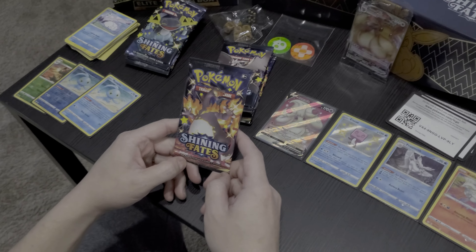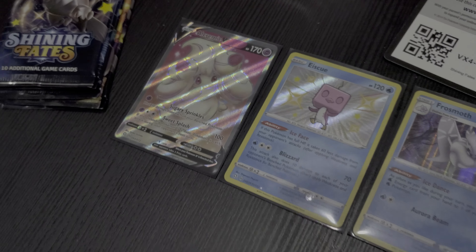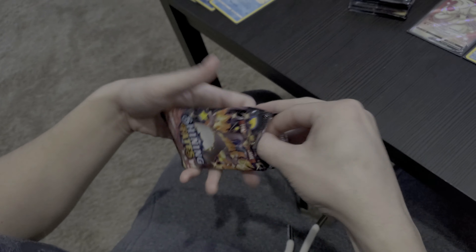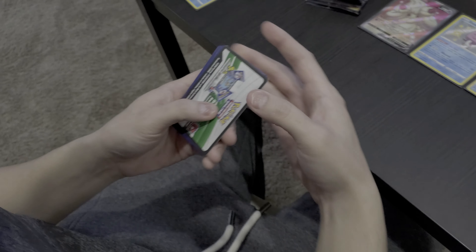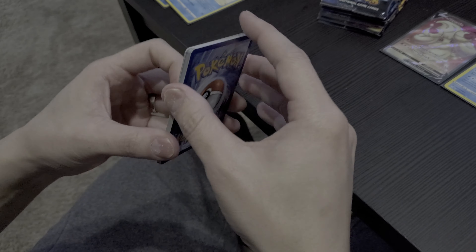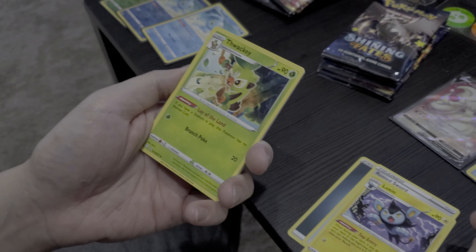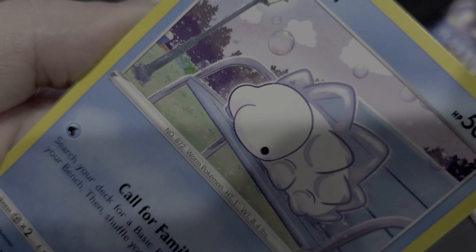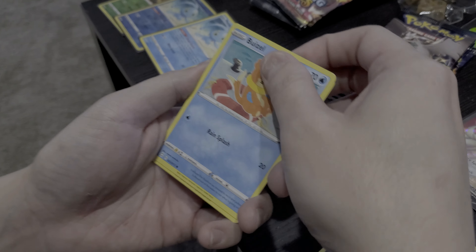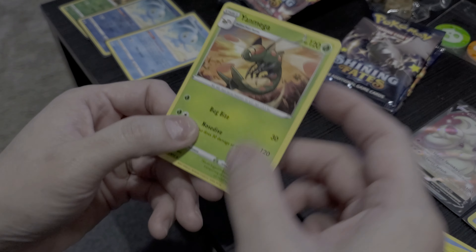Second Charizard pack — we've gotten four amazing cards so far. The Rishiram was a beautiful haul in the last pack, so let's see if we can continue this magic. Make sure you guys subscribe, like, and hit that bell for notifications — definitely plenty of videos to come. Dark Energy, Rusted Sword, Luxio, Twacky — hope I'm pronouncing that correctly — Snom, Trapinch, Nickit, Buizel, Shinx. Reverse rare is a Twacky, and Yanmega for the non-holo.